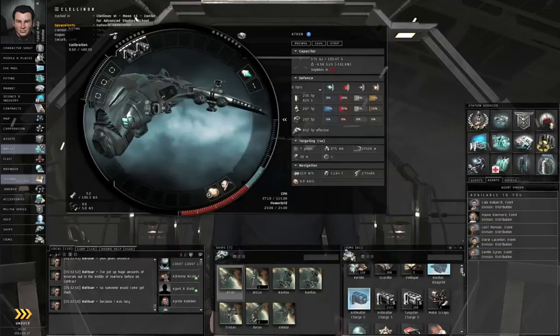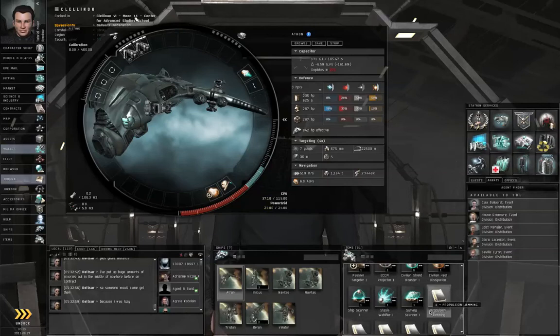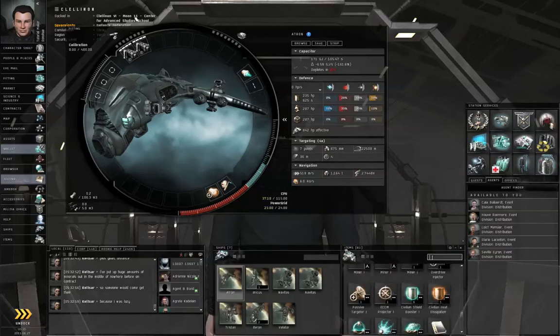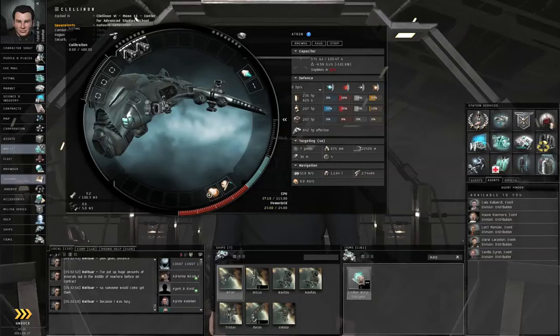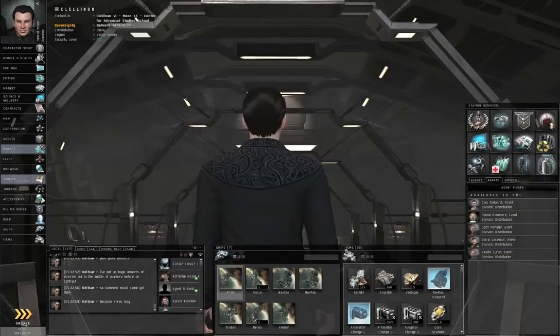Let me get that out of the way. Let's search for the civilian warp disruptor using the search field. Throw that on, click the X to clear the search field, close this, and let's undock.